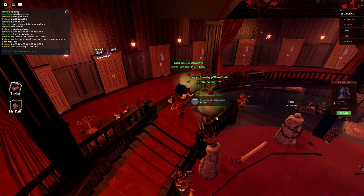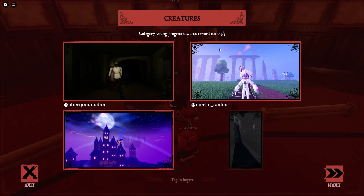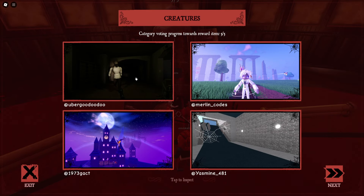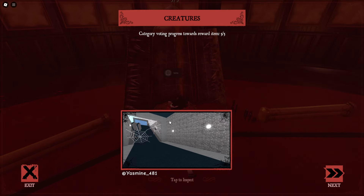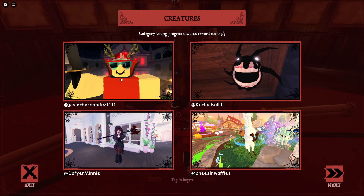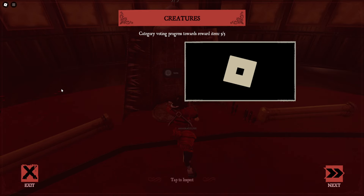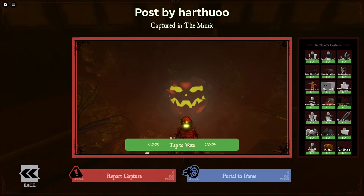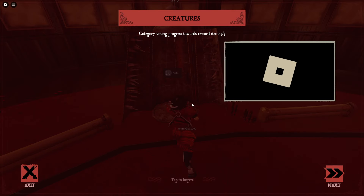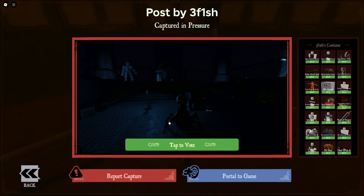Then you gotta vote in this thing — you gotta click on five pictures and vote for people. Do this five times and you'll be rewarded with the spider necklace as well as the orange horns. Submit one picture and vote five times — that's all you gotta do.